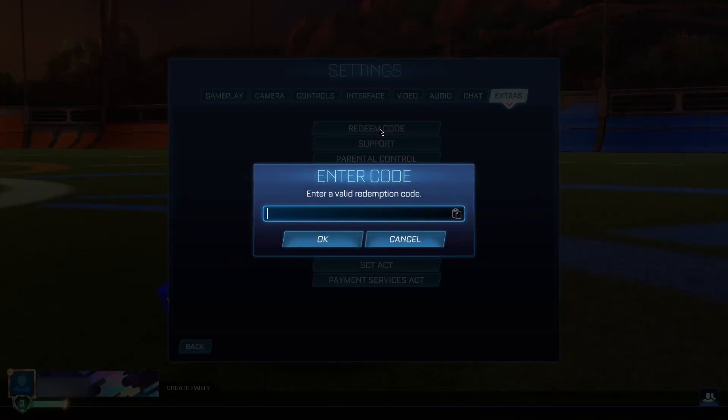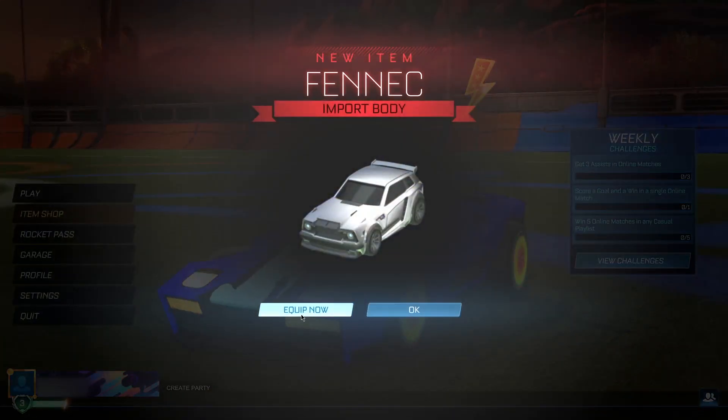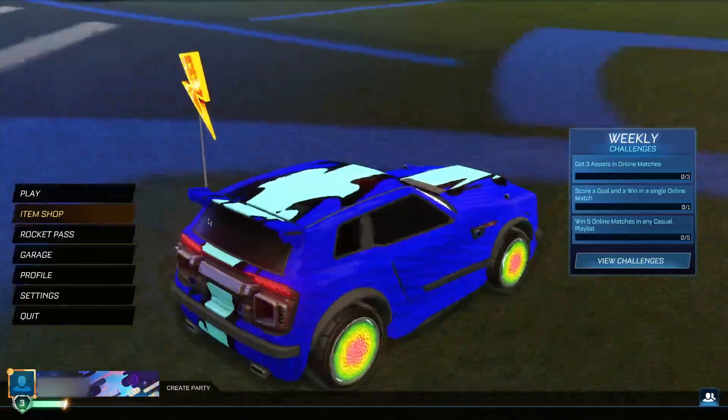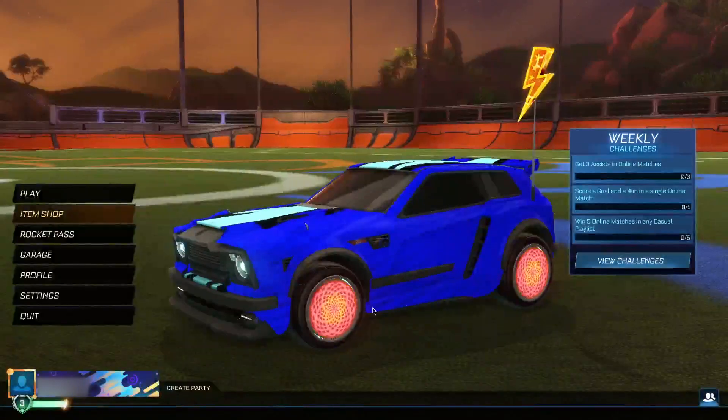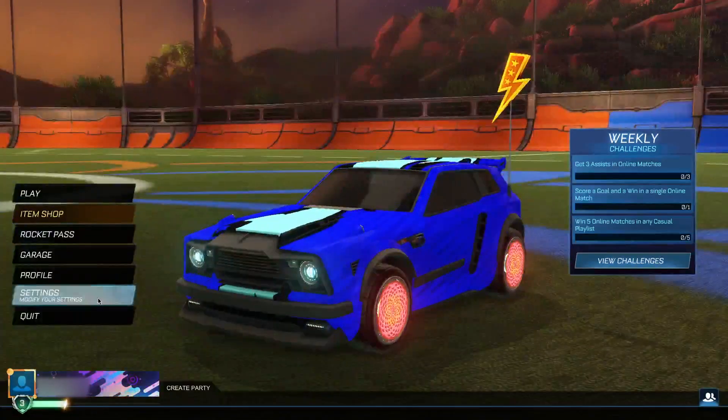Once you've put in that second code, move on to what is probably the most insane code in today's video — the "fennecinapril" code. This code gets you a completely free Fennec. Yes, you heard that correctly — a completely free Fennec, which is absolutely insane. Click okay and boom — a free Fennec for completely free. Let's equip it: as you guys can see we now have an insane loadout on our car — the Fennec, the Samba wheels, and the lightning bolt antenna, all from free codes.